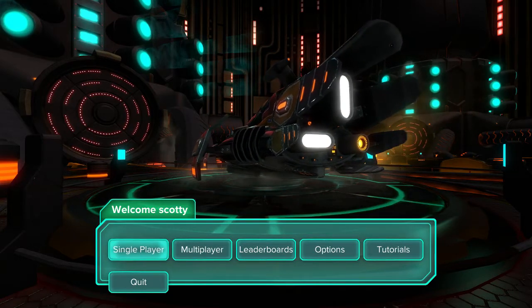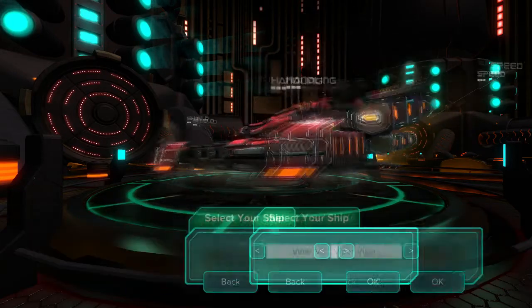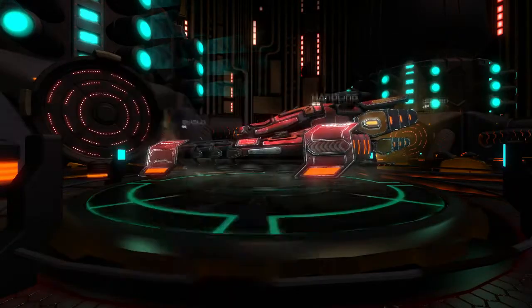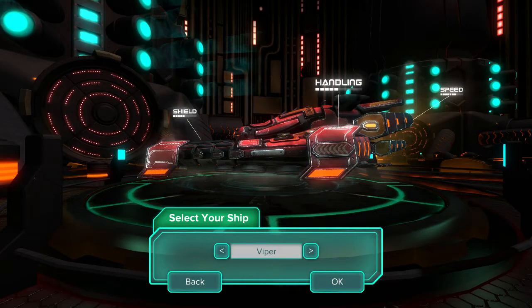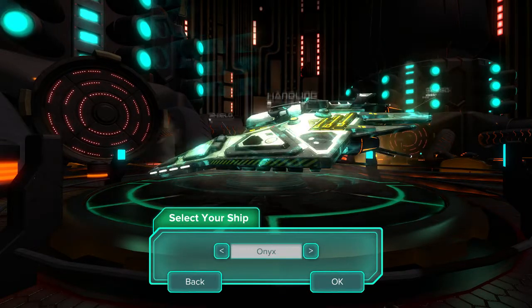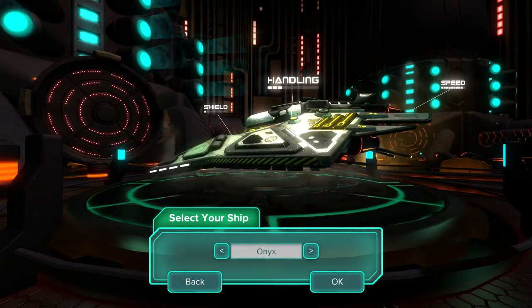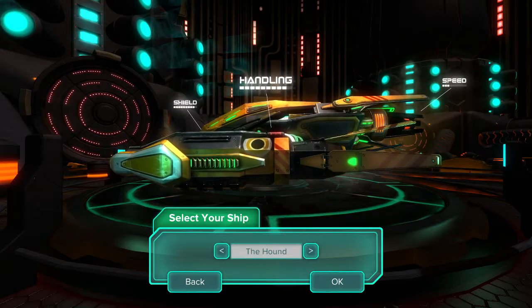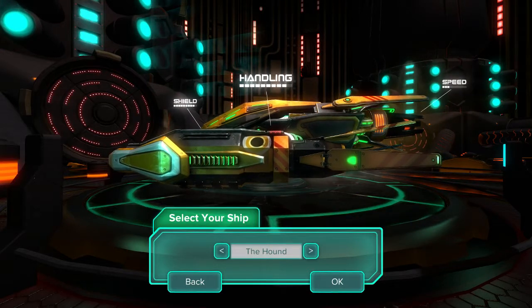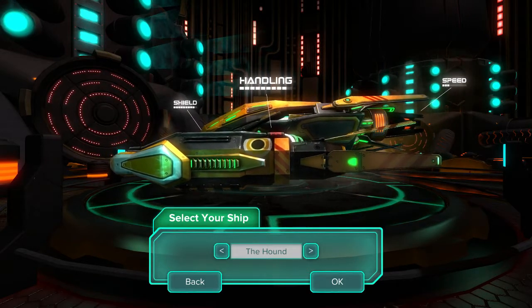Two more tracks have been added and you can now choose what craft you want to race with. I'm going to go with the Viper, partially because it is the most mid-range craft in the game so far. The Onyx has very high speed but very low shield and very low handling, whereas the Hound has very high shield and very high handling but very low speed, so you'd probably struggle to win most races unless you can hit the speed boosters.